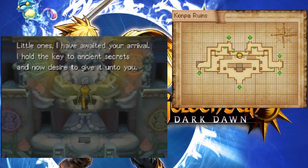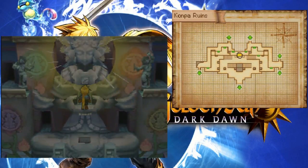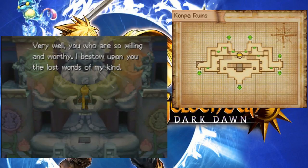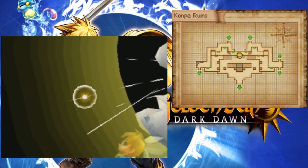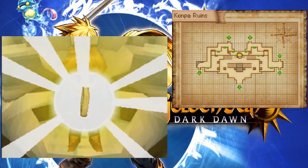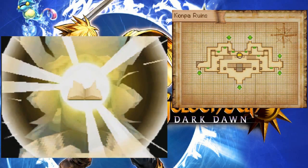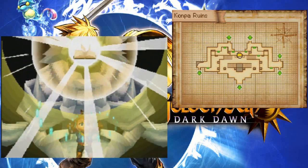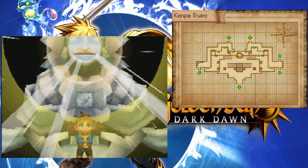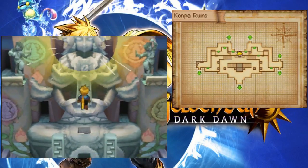"Little ones, I have awaited your arrival. I hold the key to ancient secrets and now desire to give it unto you. Do you wish to possess these ancient secrets?" Why would I say no? "Very well. You who are so willing and worthy, I bestow upon you the lost words of my kind." Ooh, a book - it has nothing on it. I was reading that nothing! So this is how you learn language in this game. Yay, a glyph book! Now get off me!